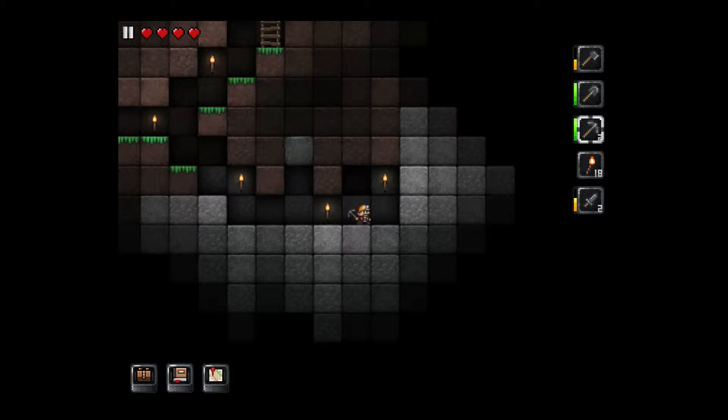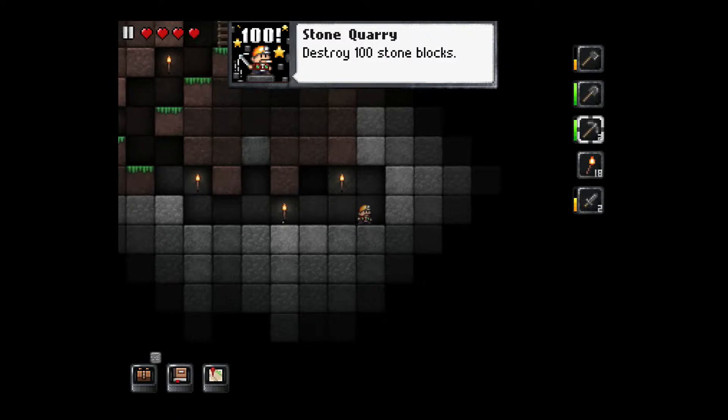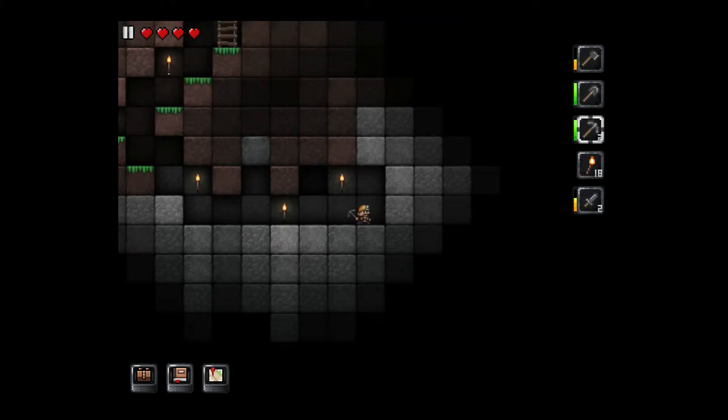And you break blocks — you just move up and tap on them. And I got an achievement: destroy a hundred stone blocks.